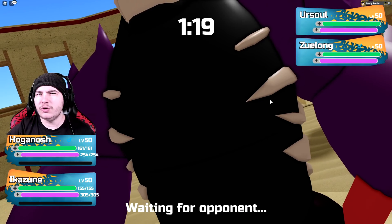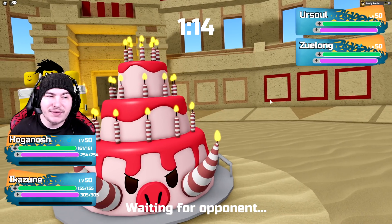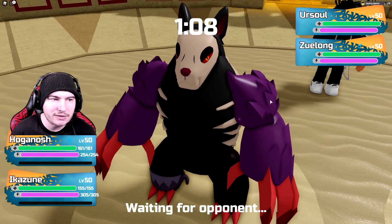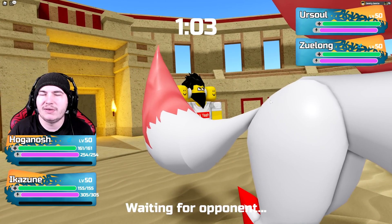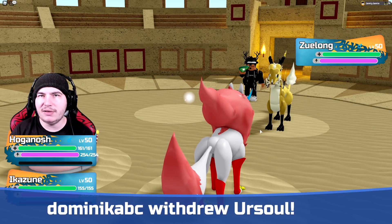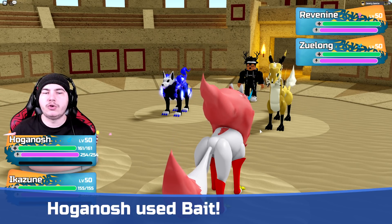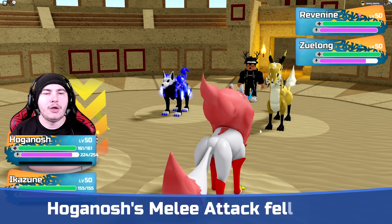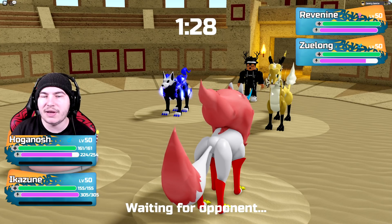Hoganosh is kind of underwhelming for singles, but for doubles — since it's the only Lumin with Bait right now — and it's pretty bulky, and Fire typing has pretty good defensive stats, Hoganosh is pretty good. I've got Rejuvenate, Bait, Dodge, and Fairy Fondant to do some damage if needed. The plan is basically to spam Bait. Unlike Dodge, you can click Bait every single turn. Also I like how the attack animation still goes for Ikazune even though it doesn't lower its stats.